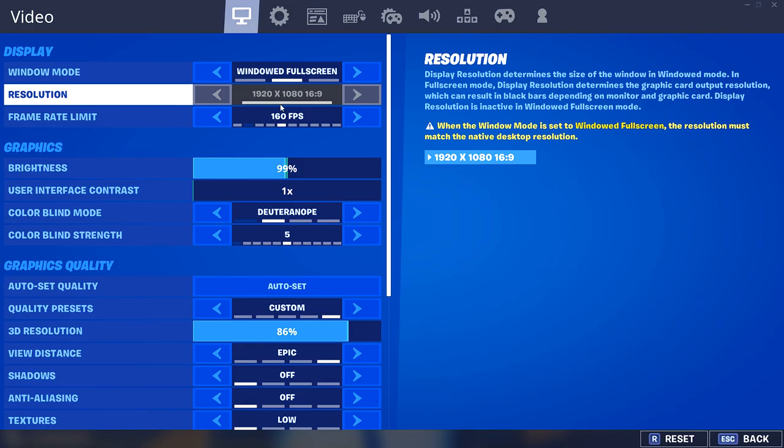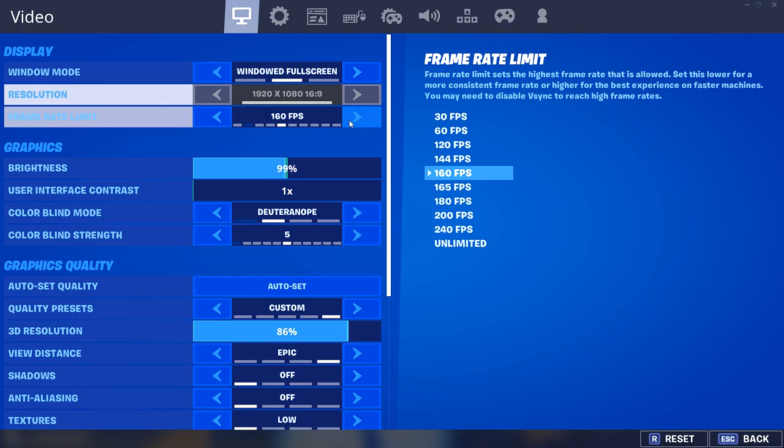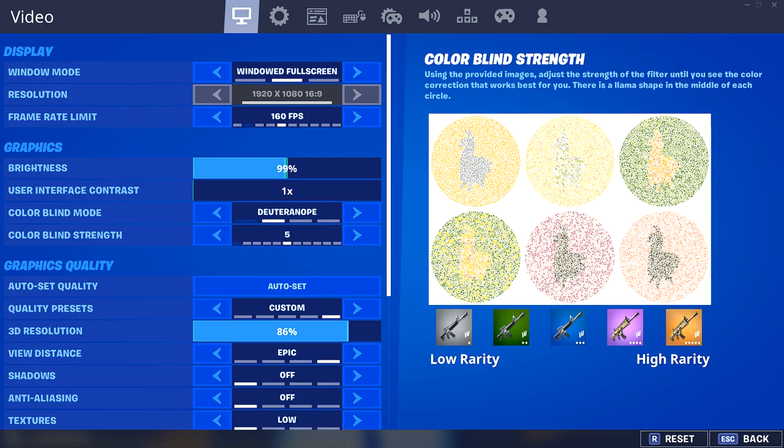So I am at 160 FPS. I cap it at that because I don't want any issues - I use that in scrims. I cap it at 160 and that works well. I use fullscreen of course, and strength five five.